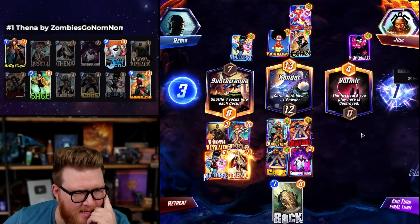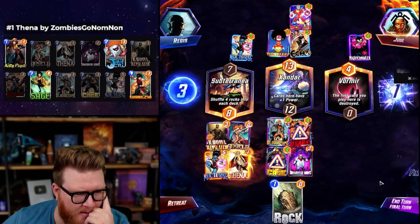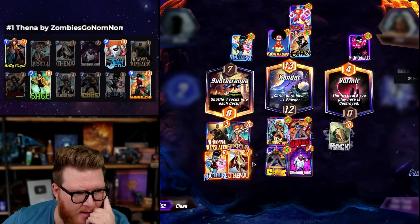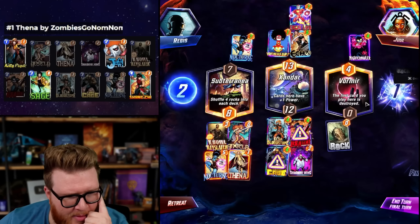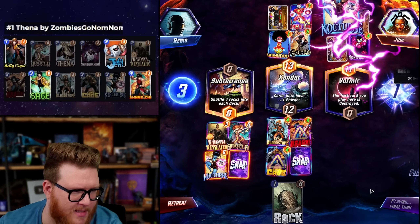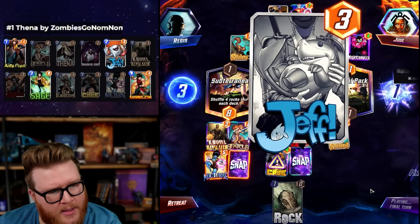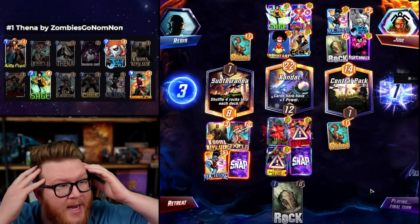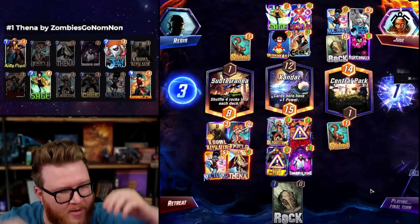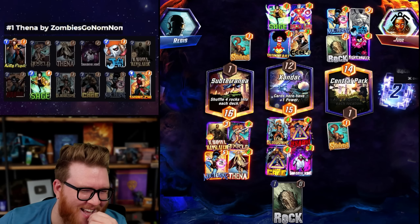Shadow King here is actually better because it does debuff the Echo by two. None of my stuff is buffed other than Xandar. I think the way Thena works right now, if I play the rock and it gets destroyed it won't matter - but I'm not gonna risk it, she's a bit bugged. The Nocturne did indeed go right as we suspected it might. I'm glad we didn't commit a ton of power there. Sage is fine - oh, I'm a genius! I may be the greatest player on Earth! We stole this game - I love it.